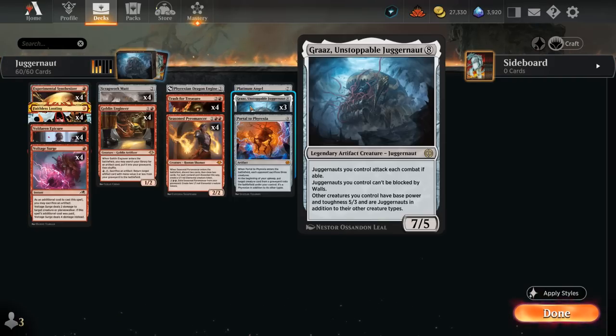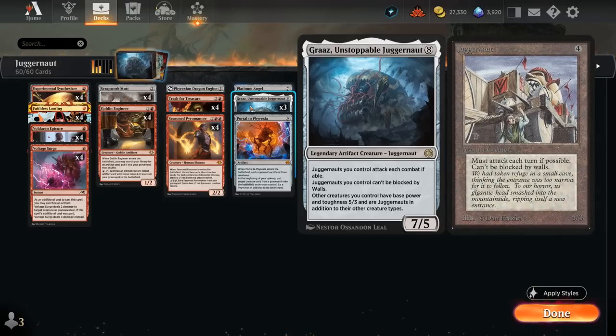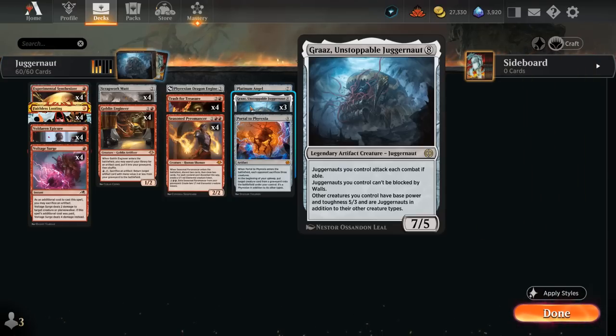The 8-mana 7/5 Legendary Juggernaut says Juggernauts we control attack each combat if able, Juggernauts we control cannot be blocked by walls, and other creatures we control have base power and toughness 5/3 and are Juggernauts in addition to their other creature types — a callback to the original Juggernaut. So Grass will turn all our random creatures into huge 5/3 attackers, which can hopefully close out the game in a couple of attacks.